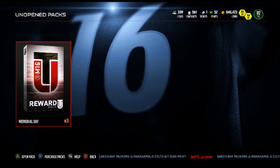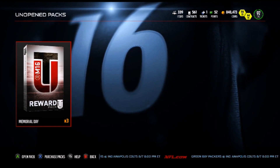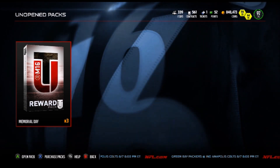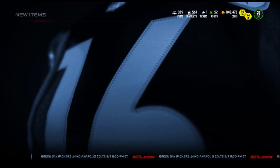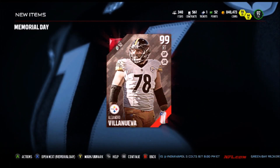No elites. I'm looking for Larry or Vincent Jackson. I'll take a Charles Tillman, but I'm hoping for those two receivers. Let's get into it — eyes closed, fingers crossed. We got Alejandro Villanueva.